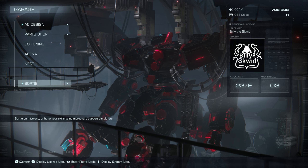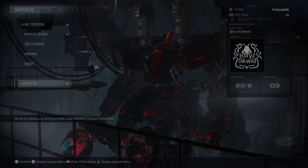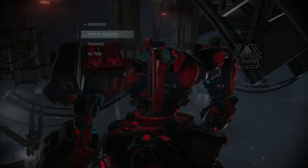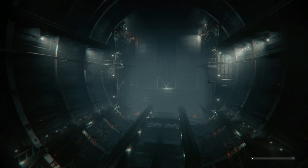All of these S-Rank runs were completed fairly early into the game, just after beating Chapter 2, so if you want to do these strats exactly like I'm doing them, you need to be at least that far. But the biggest takeaway that you're actually going to need is at least getting the different leg styles, specifically the quad legs, as they are the most useful for some of these missions.